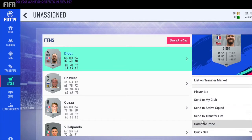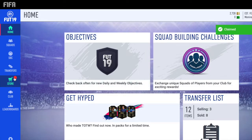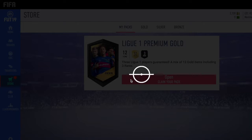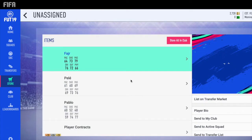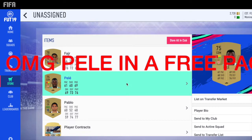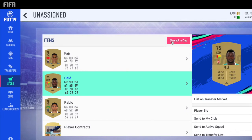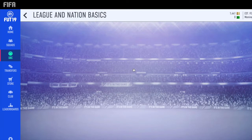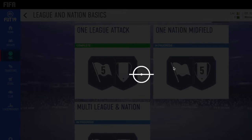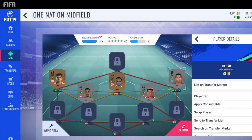My goal right now is to do all these SBCs and then all the players that I get, I'm either going to use them in another SBC or I'm going to sell them. I know all those players are going to rise in price, but I'd rather choose which players I want to buy to invest than the game choosing for me. I can sell everything and then buy back whatever I really want to invest in. Most of the players that I sell - if it's a non-rare gold, I'll sell them for like 350 or 400. And the players that I'm using in the SBC, I'm paying minimum bid pretty much on all of them, except a few exceptions.